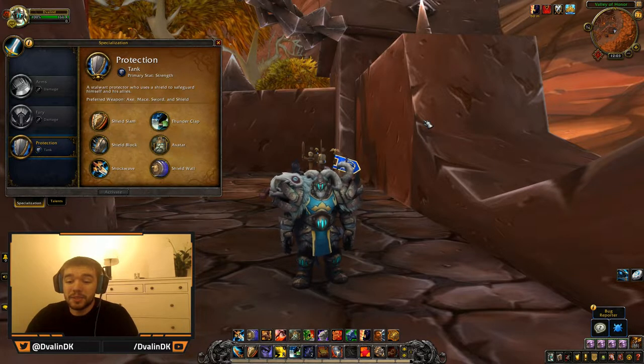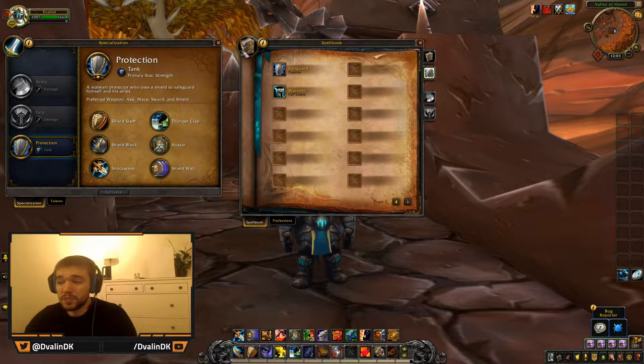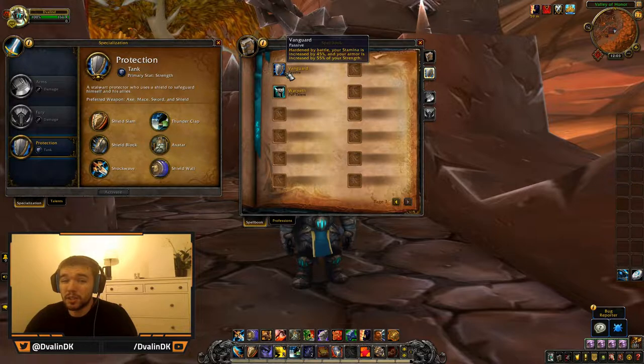Hopefully this will make Protection Warriors more popular, because they are kind of the old classic tank. So let's go through the changes. The first change is Vanguard — it normally increased stamina by 40%, but now it's 45%, meaning every Protection Warrior gets a 5% increased stamina, so more health.